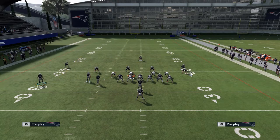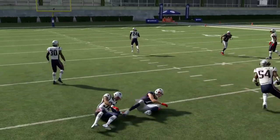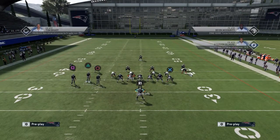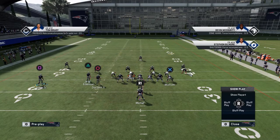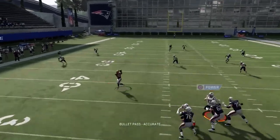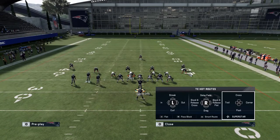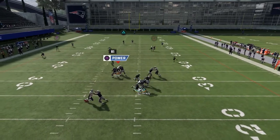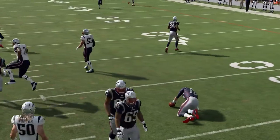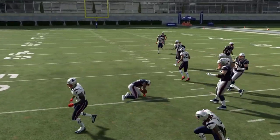Against Cover 3 you can also try to fit in this route. Something else you can do is run this setup: look for Circle, but then just check it down and leave your running back on a release route. All your zones are going to be drifting back because of all the vertical routes. Then just wait a couple of seconds and throw the ball and cut it upfield. That's how good this formation is.